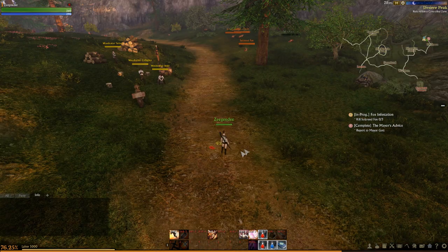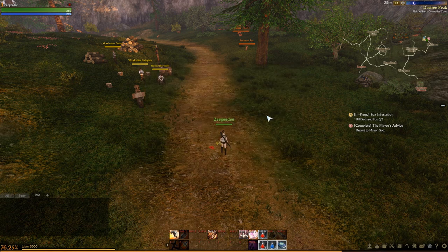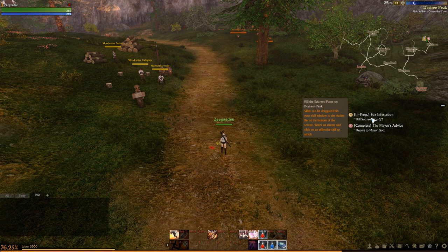We picked up this quest from the signpost - these are usually just kill quests, kind of like bounty quests. You can click on any of these quests to bring up your quest log; L also brings it up. You can see the description including your reward. Sometimes it's handy to mouse over it and read what it says - this one's just kill the soulstread foxes on Desirine Peak. Some quests require using a certain item on a certain monster at a certain time of day, so it is handy to read that text.